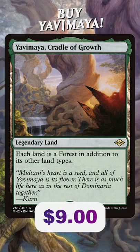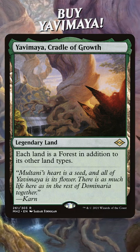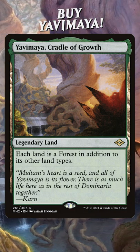Yavimaya is a legendary land. Each land is a forest in addition to its other land types, which means every land can tap for green. It gives you impeccable fixing, but it also could give some to your opponents.